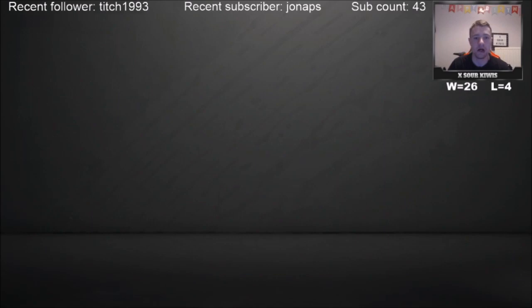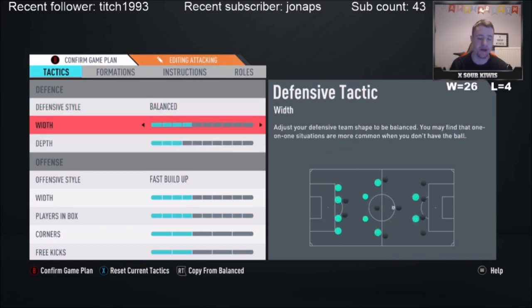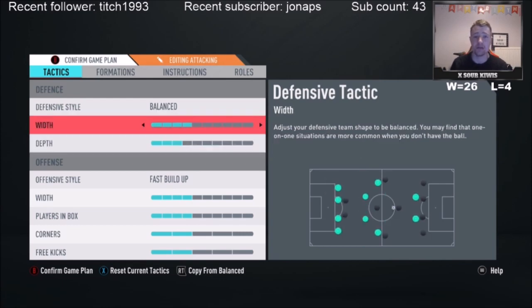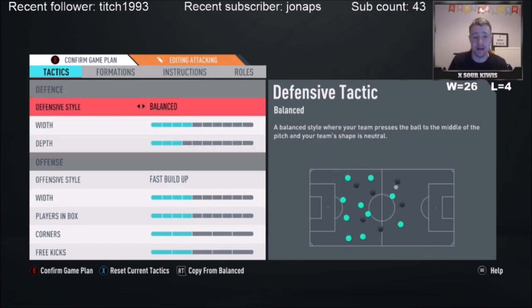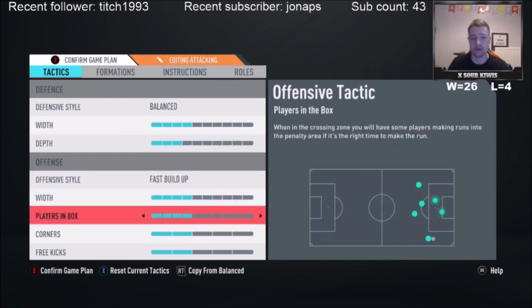Custom Tactics: 4-2-3-1. I actually don't like 4-2-3-1 but the way this game is, it kind of makes you play it — it's 4-2-3-1 or 4-4-2 for me. Can't play 4-1-2-1-2 now because the passes are just shocking. Balanced, free depth, 4 width — not attacking. These are just normal tactics; free depth and balanced isn't even defensive on this game, which is sad but true. Fast build-up play, 4 players in box, 4 width, 2 corners, 2 free kicks.